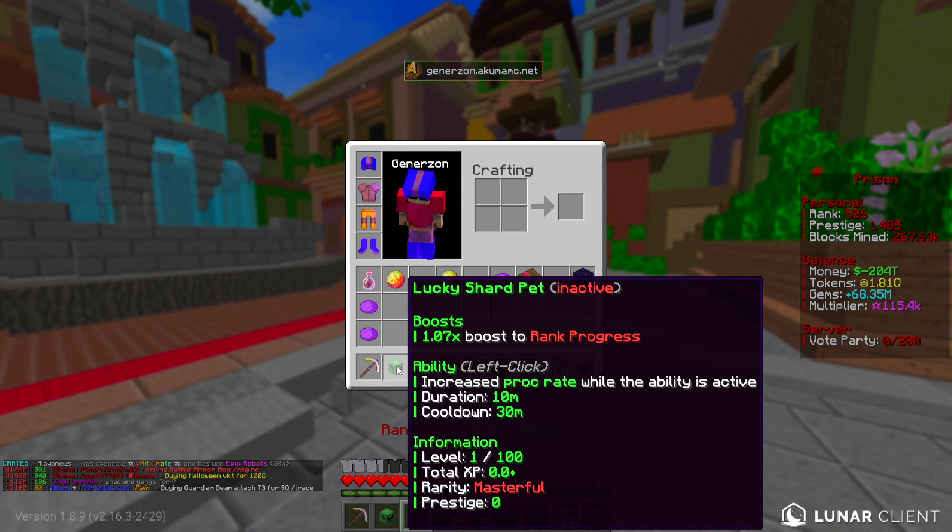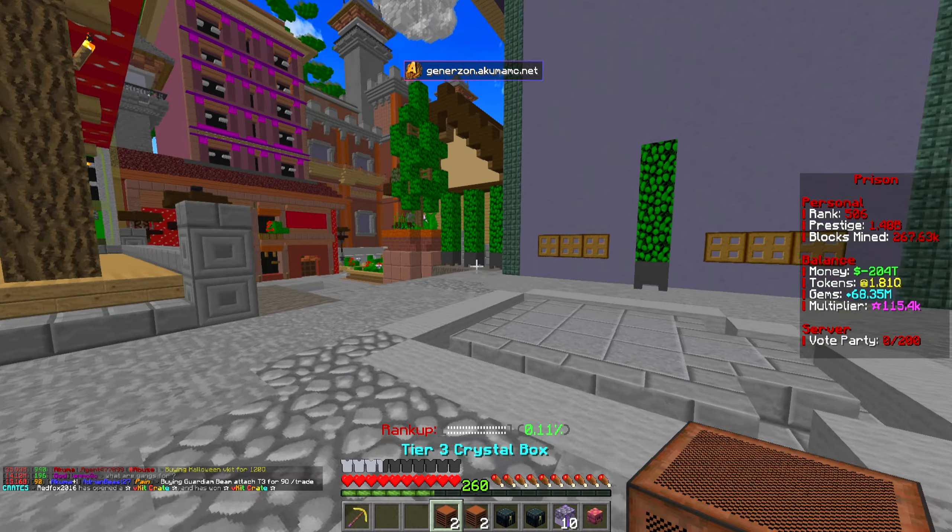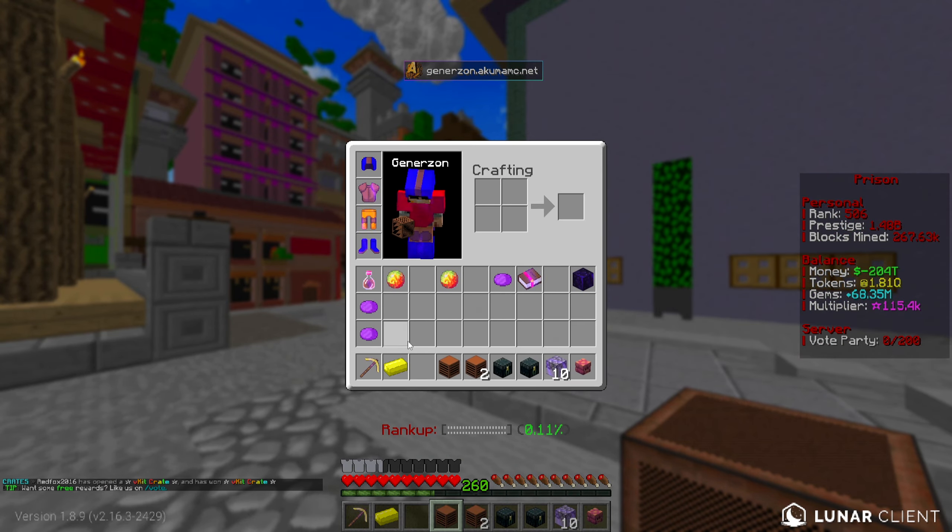Definitely the wrong skin for it - it's a Lucky Shard pet. I think we've actually got a few of those going now. Unfortunately, again, not what we're after, but that's okay. Tier three crystal box, let's open these and see what we get - a rank up crystal and a token crystal.